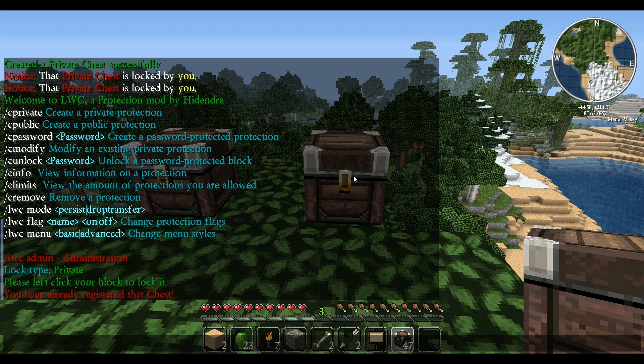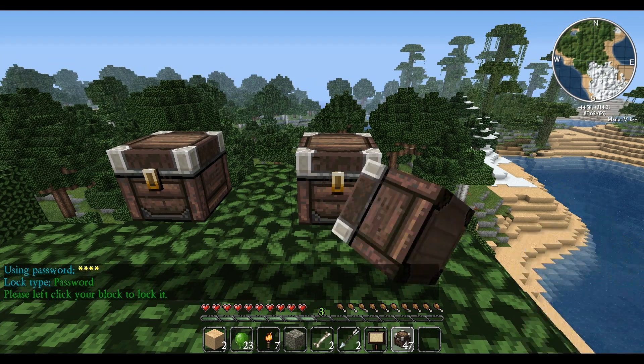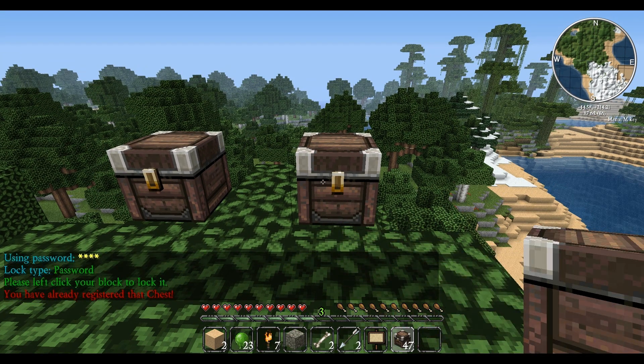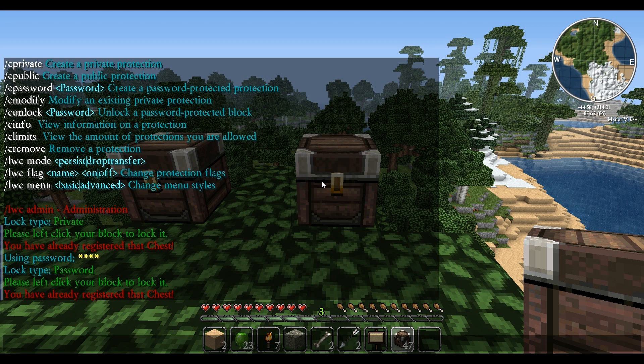The reason for this is because if you're building together with someone else and lock it, only one person could really lock a chest, so it was very difficult to customize, and it was very ugly having signs all over the place. But with this, all you do is /c password and then the actual password for the chest — I'm just going to say 'pass' — then left-click the block. It says I've already registered it simply because it's already registered.